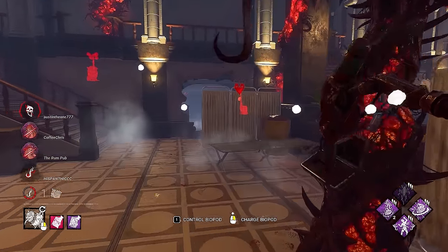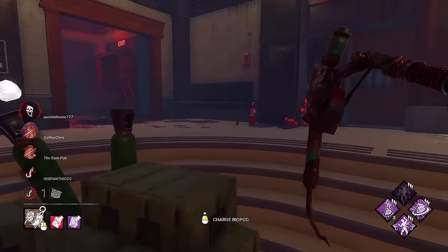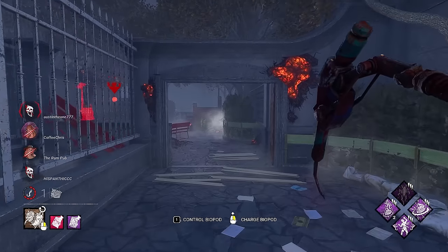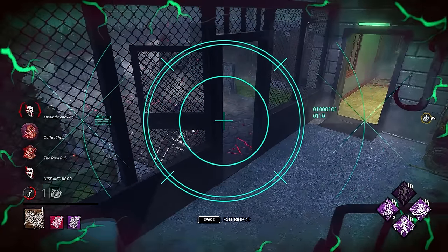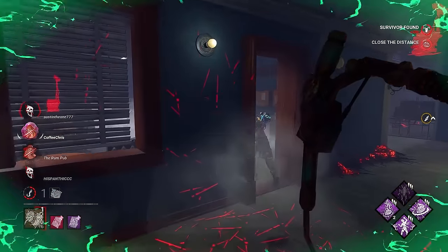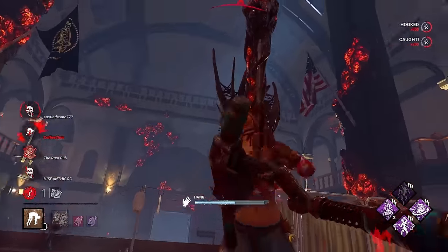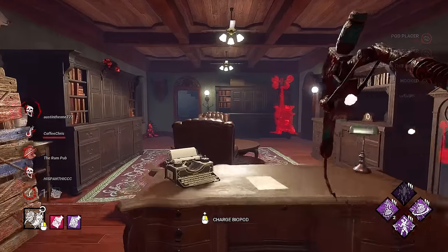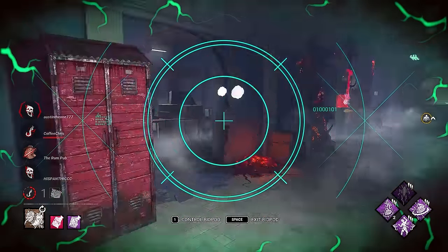We had someone kind of go up and around. We'll come this way instead. Oh, there you are. Very smart — fair enough. Got it. We can go ahead and put this survivor down as well. This, in my opinion, definitely shows one of the largest struggles of Singularity — it really just comes down to bad maps. Maps like Larry's and RPD always feel really rough to play on no matter what build. But we're able to kind of handle it.